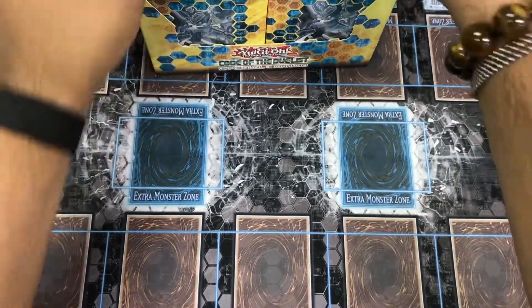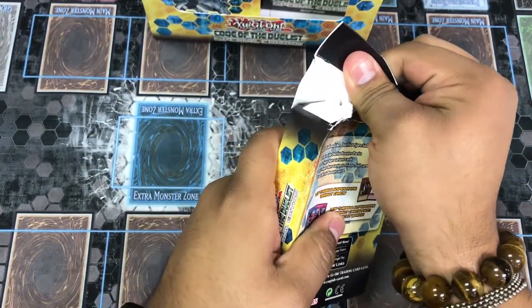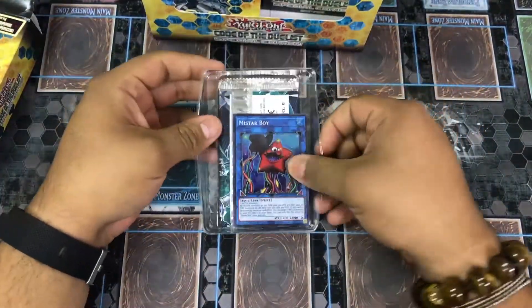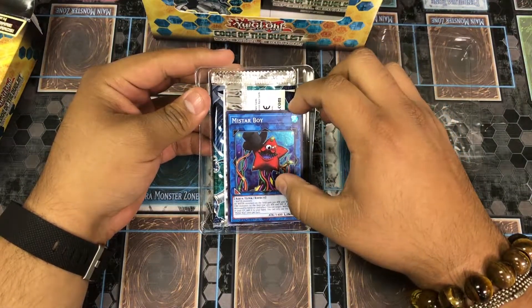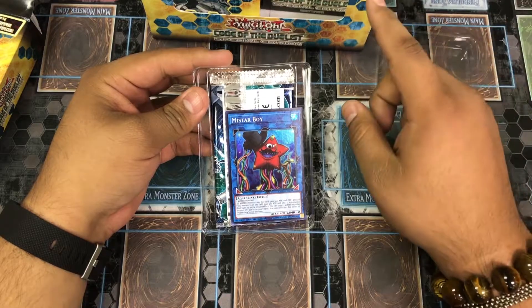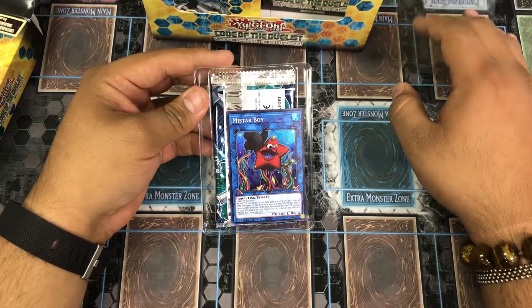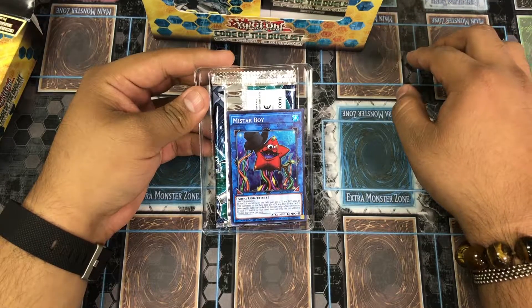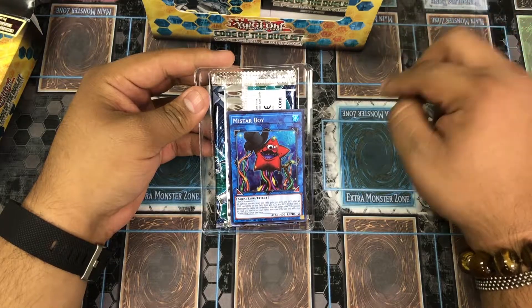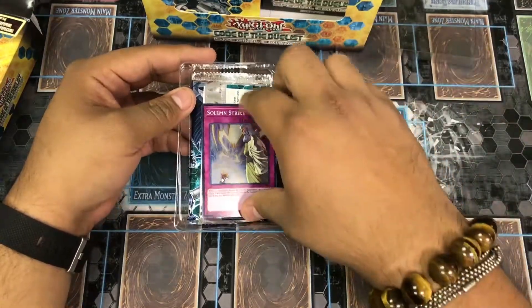Our first promotional is Mr. Starboy — it's an aqua link monster. Two waters: all water monsters on the field gain 500 attack and defense, also fire monsters on the field lose 400 attack and defense. If this card is destroyed by battle or card effect, you can target one water monster in your graveyard and add it to your hand, once per turn. And boom — Solemn Strike!